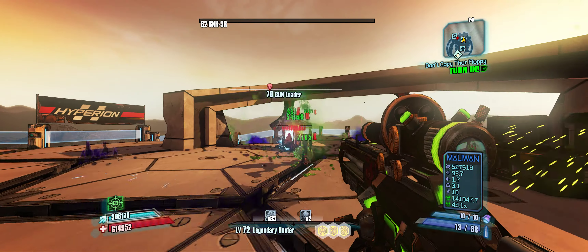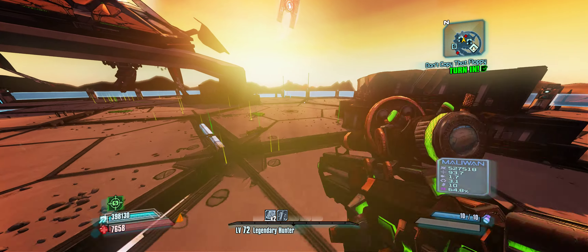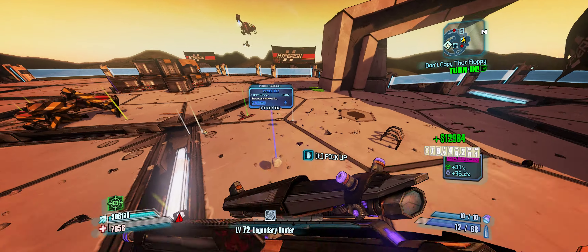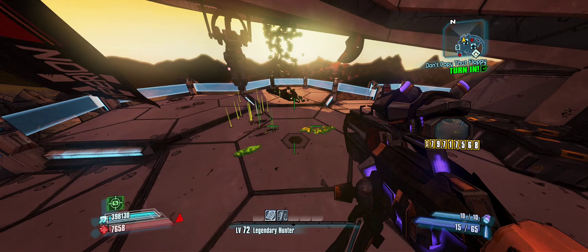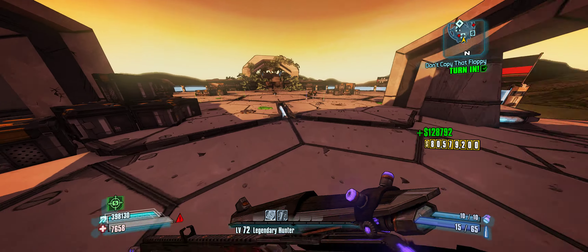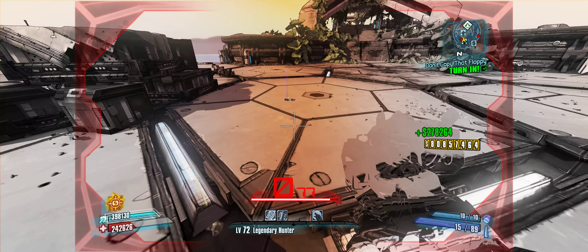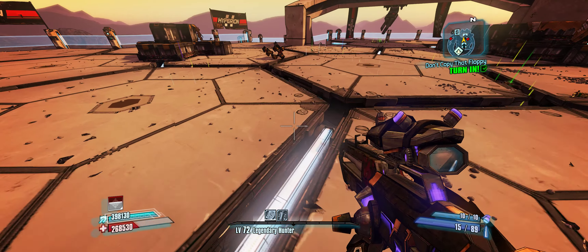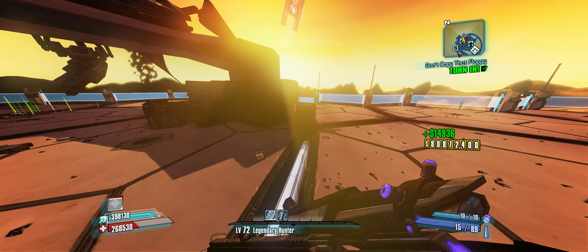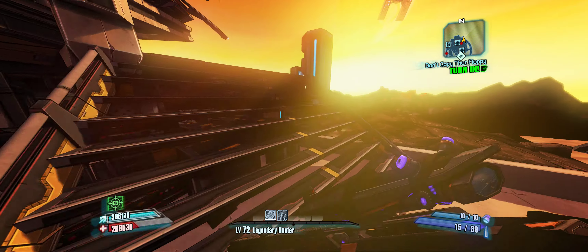There's the double shot — was looking for that — a Crammed Hand Cannon with a Jakobs grip. I don't know why I got excited by that. A melee damage relic, no thanks. Nothing good over here, well that's a disappointing find. There is actually a chest in this area somewhere, like a hidden one — let's see if I still know where to find it.